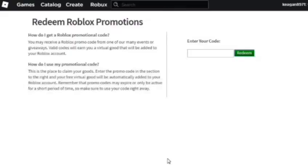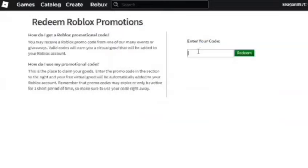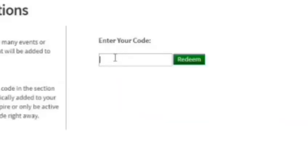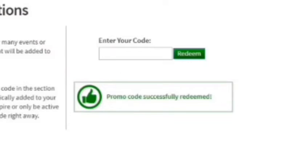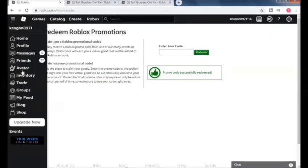What you want to do is go to roblox.com/promo codes and type in what I'm typing in. You're going to have caps lock on and type: TARGETOWLPAL2019. Then you want to redeem that right here.